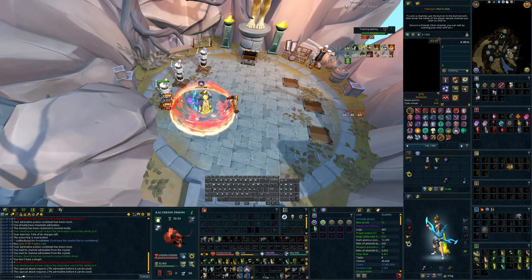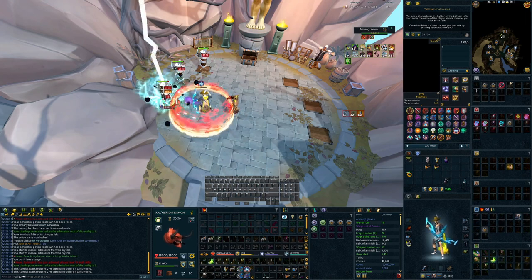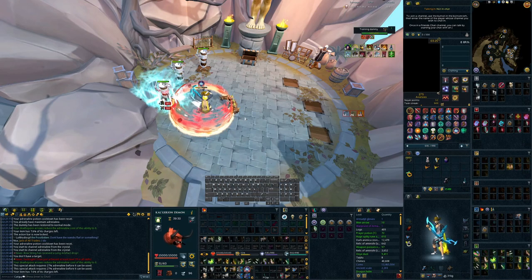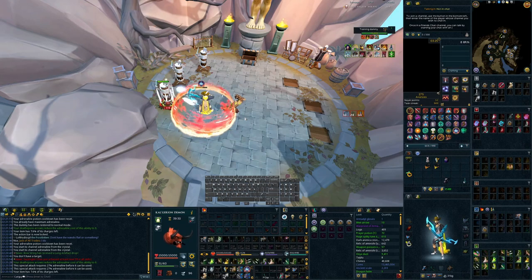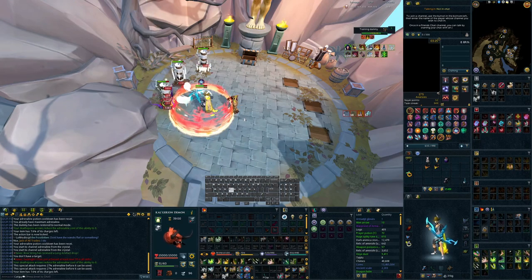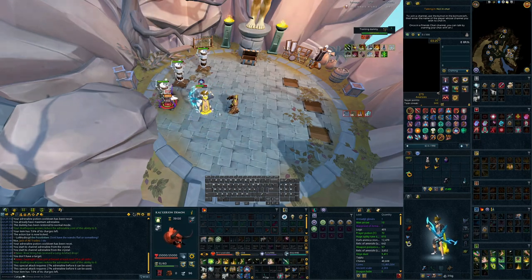I'll do one more basic here, another Grico — not getting the luckiest on crits here — maybe another couple basics to get a triple Debo, a Grico into a Tenacity Death Swiftness into a Snap, and maybe another Rapid Fire, and that's our Death Swiftness over with.